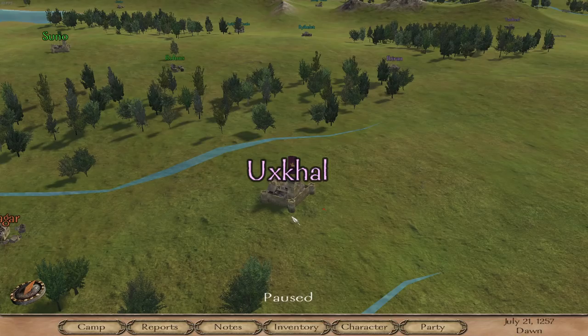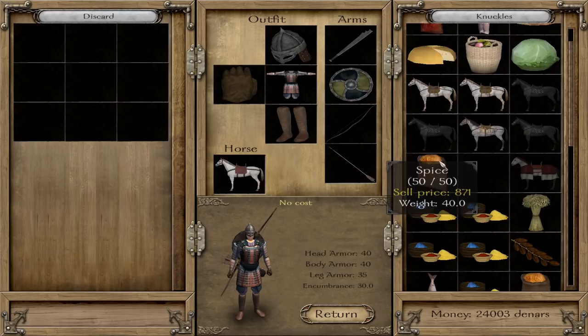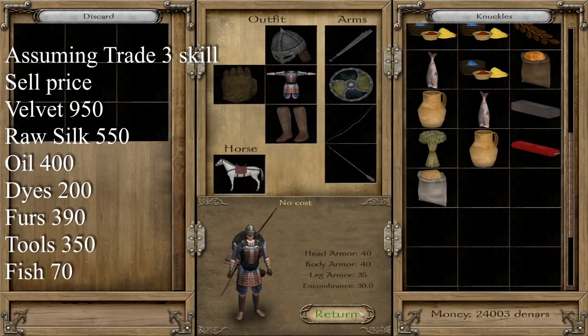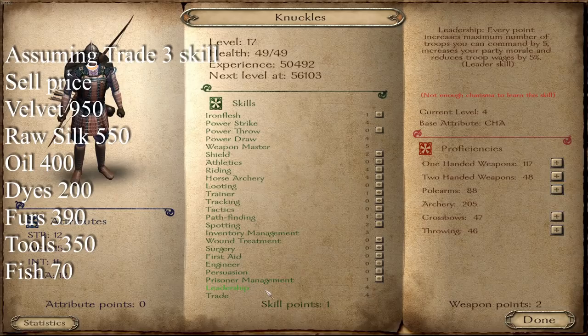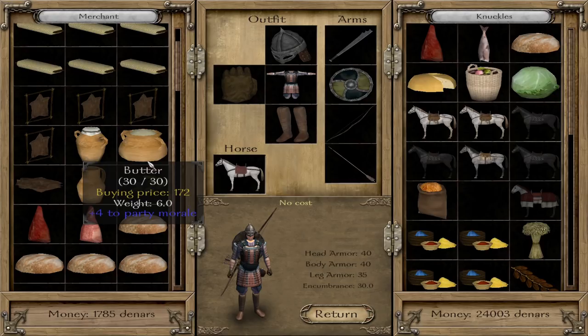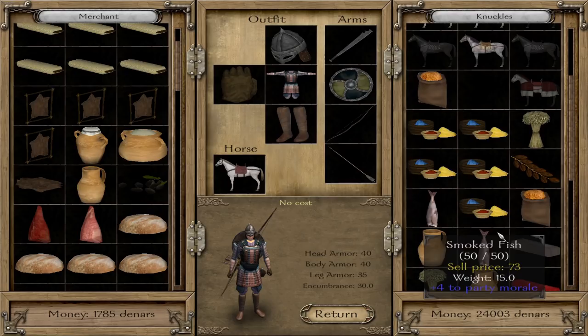The main limiting factor is your inventory size, because you can find stuff cheap in a lot of villages. You can buy spices cheap, flax for about 70 to 80 in some places, velvet cheap in only a few places, pottery selling for about 100 everywhere. Velvet is probably the big one — you can get it cheap and it sells for about 950. This all depends on your character; we've got trade up to level four. Assuming level three in trading, all you do is take a list of prices and buy stuff well below that price for a 30 to 60% profit margin.